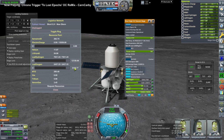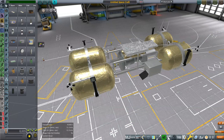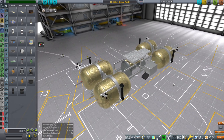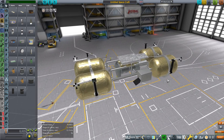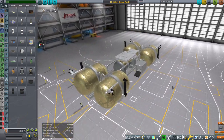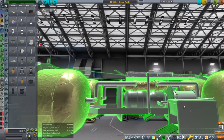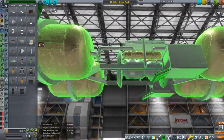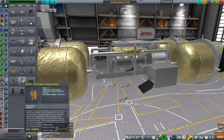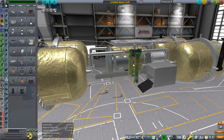I decided I liked this lander enough to make a more formalized version. Behold - this is the version I created in Blender of the same lander. Same mass, same features, just mostly integrated into one part with a few things left separate. The ore tanks became boxes with conveyor belts, because boxes with conveyor belts are far more reasonable than a tank for ore. The drilling unit will attach on either side.